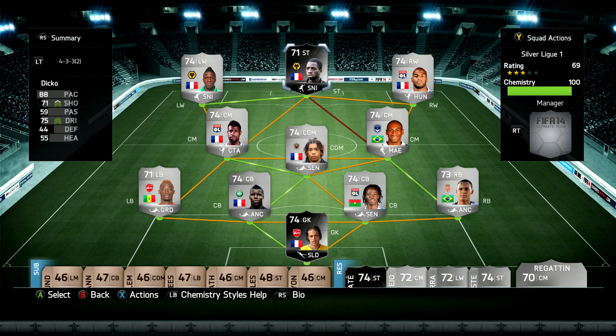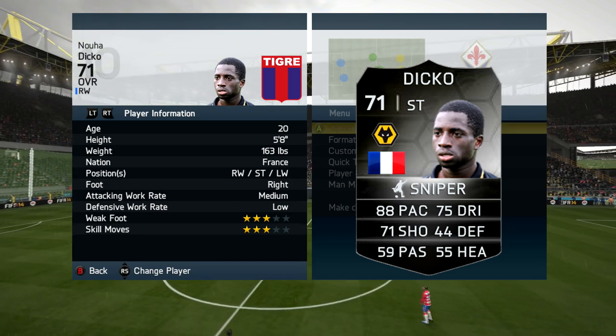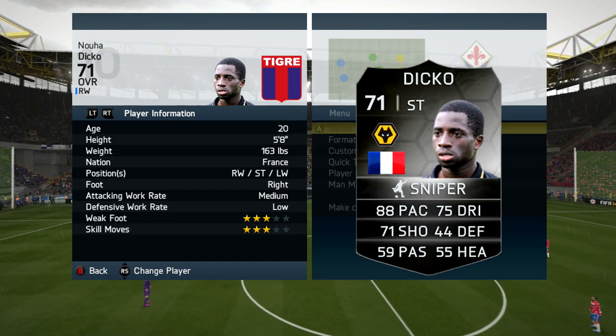In terms of his price, he's going for about 30k to 40k, which isn't too bad considering he's got fairly good stats and he's also very fast. In terms of his card stats, he's 88 pace, 75 dribbling and 71 shooting on the card, so some fairly solid card stats there.